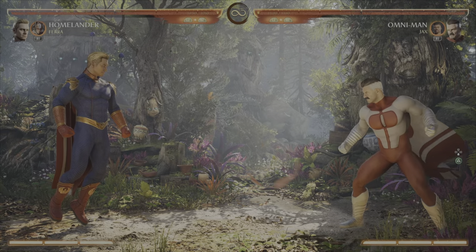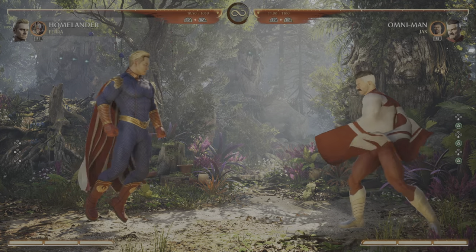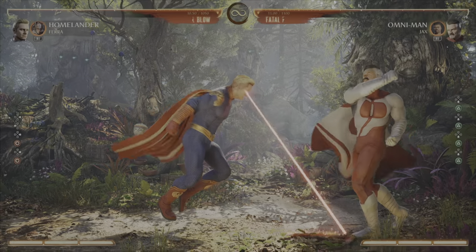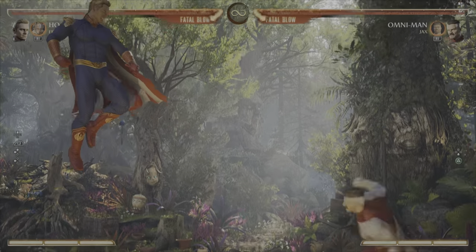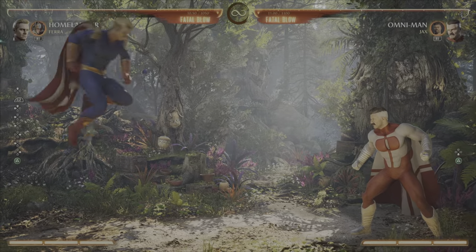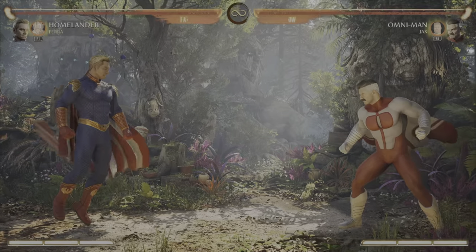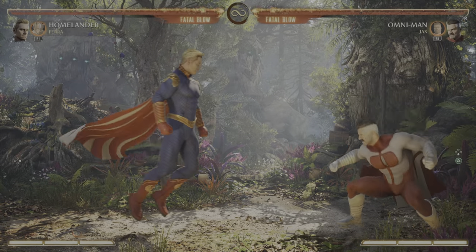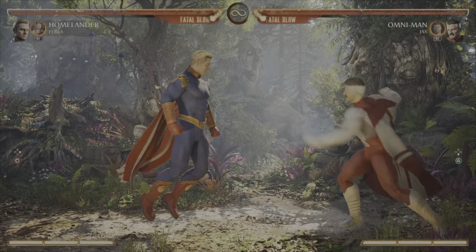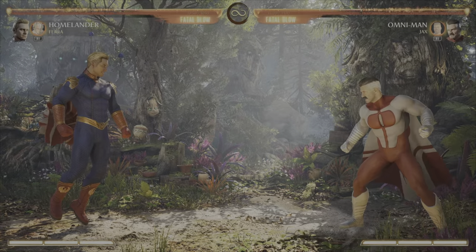Let's break this combo into sections. First, I want us to learn laser eyes into Harvey: back forward back forward two, then three — because back forward two makes you do the dash, and you want to add three to do the hit. So laser eyes Harvey into that little sequence. Learn that first because the timing can be a bit tricky.